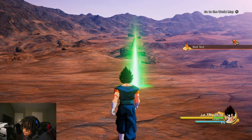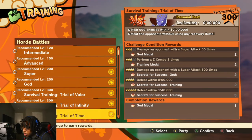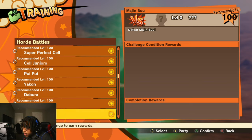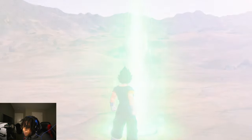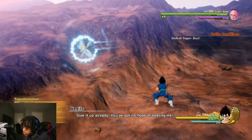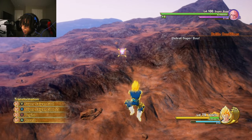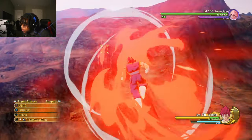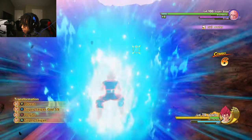This Vegeto is dangerous. He's got some new moves, new combos, and a new transformation. We're gonna fight Buhan to show what's different about this Vegeto. First thing — he's just base form like all the other details. He does have other transformations such as Super Saiyan, which looks crispy, and he's got Super Saiyan God Super Saiyan, and this one is not the same one.